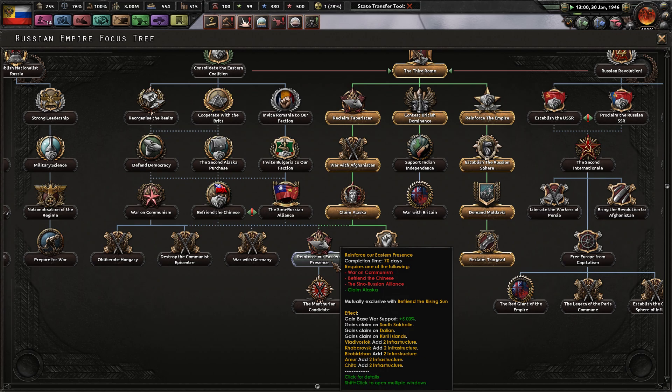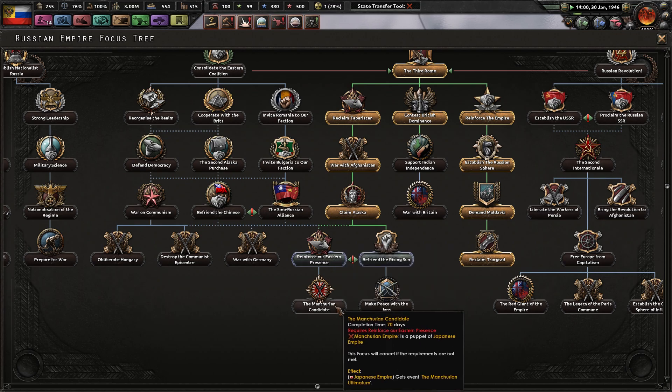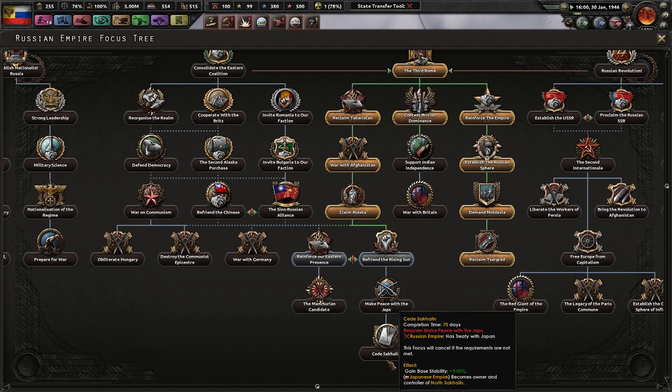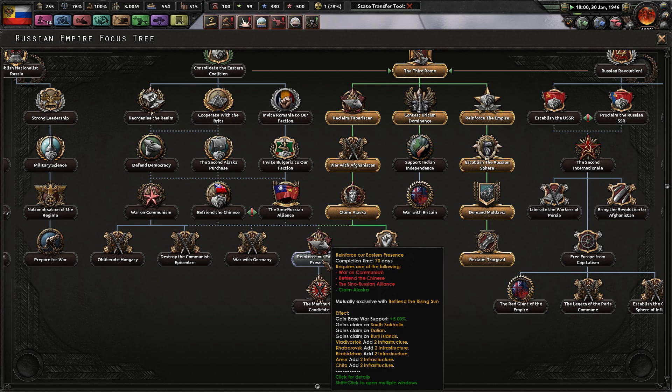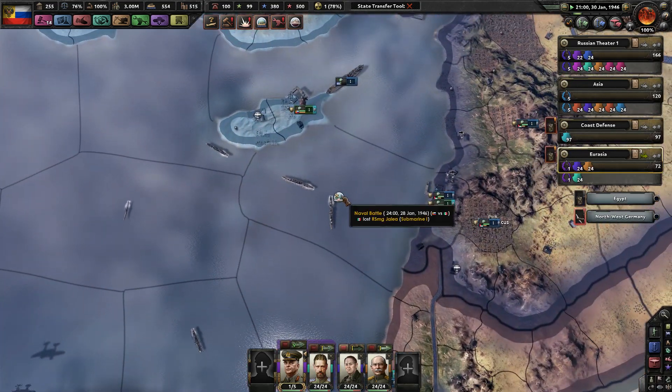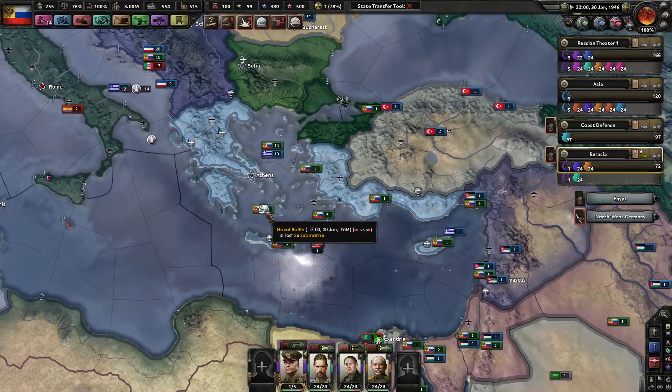Reinforcing our eastern presence — the Manchurian candidate. I definitely don't want to give them the island we already won in the war, so we'll reinforce our presence and get a little more war support. We have over 3 million manpower. We get more infrastructure — let's focus on infrastructure right now, even in a part of the world that doesn't really need it at the moment.